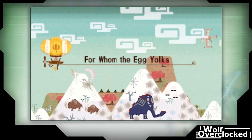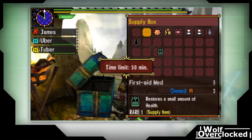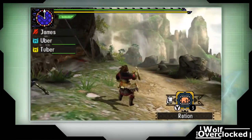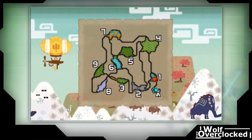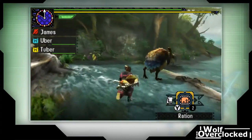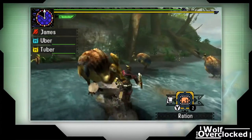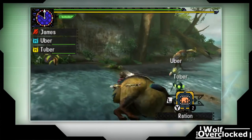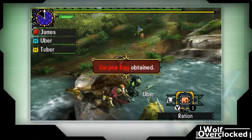Gargwa eggs are different from wyvern eggs — wyvern eggs you just go to wherever the nest is, pick up the eggs, and go back. For this we have to do a little extra step. The Gargwas are probably in area one. You just wait — this one's added back to us. So if you come up and whack it, there's the egg. I do need Gargwa parts and feathers, so I'm actually going to kill this one — but if I carve it I carve it. We got the egg.